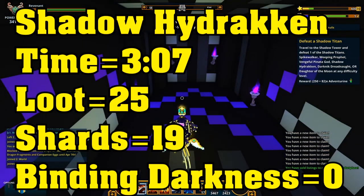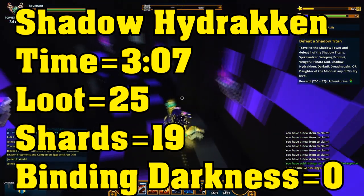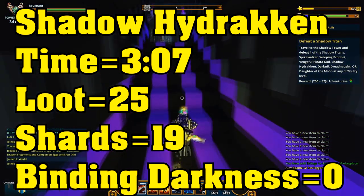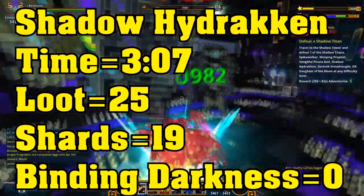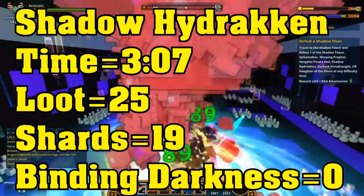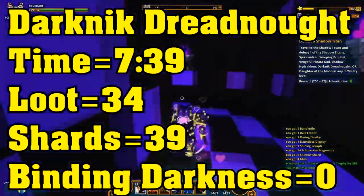Then we move on to the Shadow Hydra Drakon, which took me 3 minutes and 7 seconds — very, very quick — with a loot of 25, shards of 19, and no binding darkness.